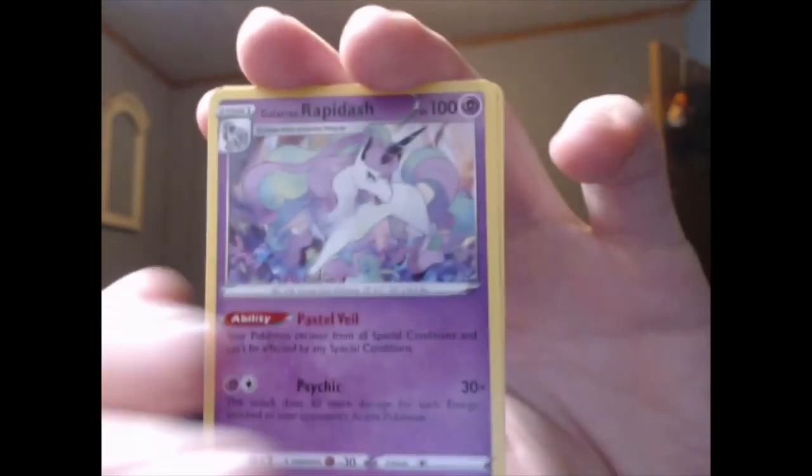Clobbopus. Eldegoss — that's a good pull for competitive, but I think I already have like 20 of them, and there's no way I'm playing in competitive while it's legal since there are no events being held. I'm more concerned about BGC. I will play the TCG offline if I get the chance, but there's nowhere nearby that plays the Pokémon TCG — there's one place I go to regularly, but there's not enough people.